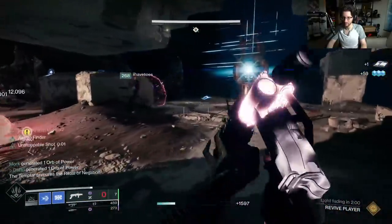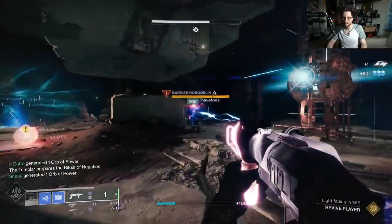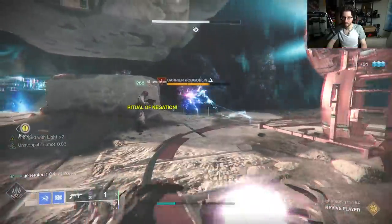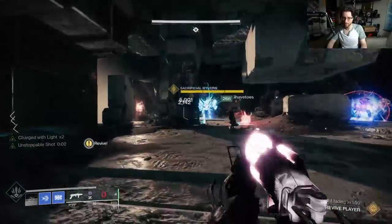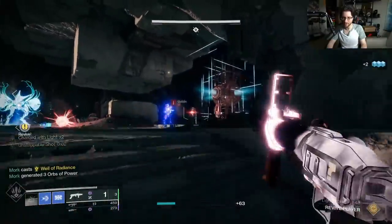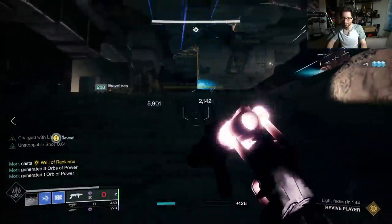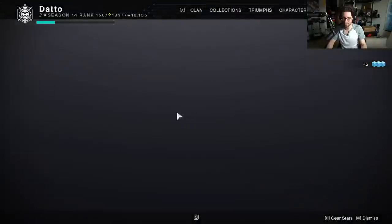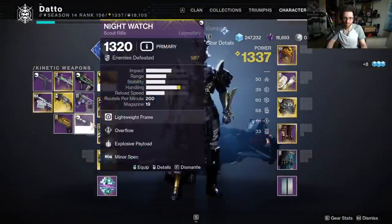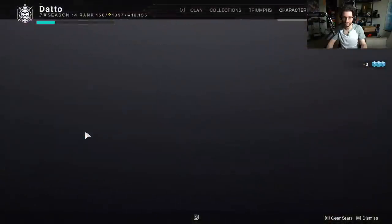That's the second Wyvern, right? That's the second Wyvern. I forgot the Templar actually hurts now. Does anyone have an anti-barrier on? I do. I'm dead. Of course. As soon as we kill — swapping, hang on. Well, he's sacking, so. He can't shield when he sacks, right? Correct.